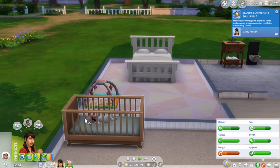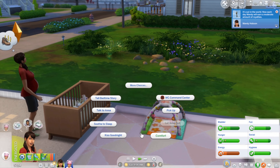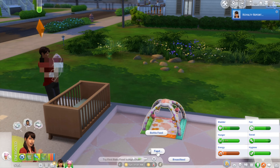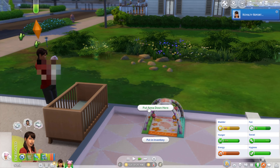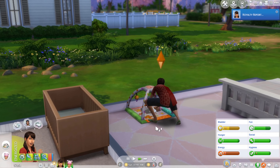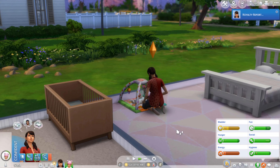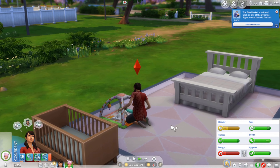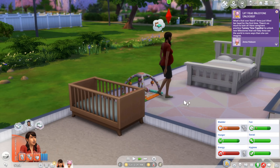So little Anna has woken up and she's hungry. We can't actually feed her in the high chair just yet — I think she has to learn to sit up first. I got 200 off my royalties. She's being fed. Then we're going to put her down on the play mat and do some tummy time. Put her down there — a little bit of tummy time. She's lifted her head, so that's a thing.